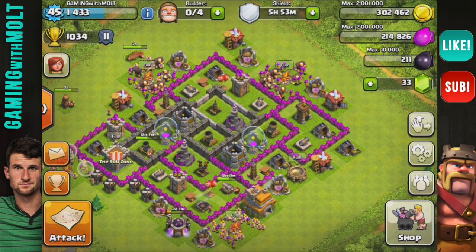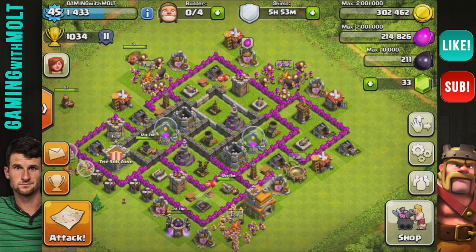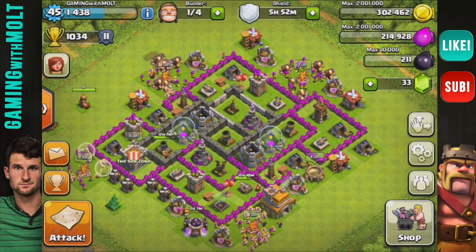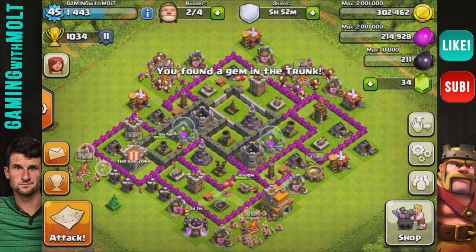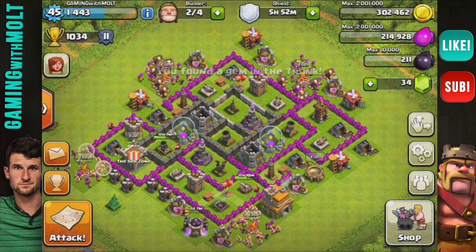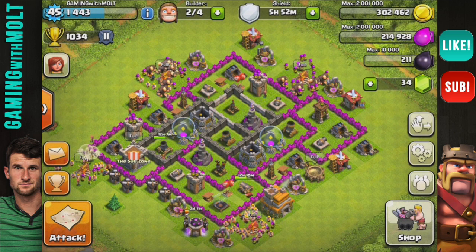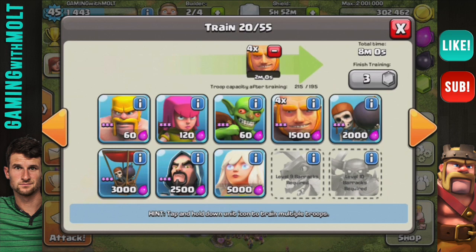Eventually we're going to kick everyone out, and this is the clan that me and BJ are going to use. But yeah, I'm just going to go ahead and review the base for you guys a little bit, and then we will have an attack at the end. Actually, why don't we do an attack at the beginning and see what we can find. This is the army comp I'm running.